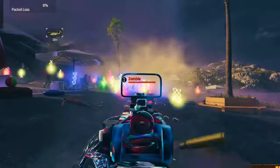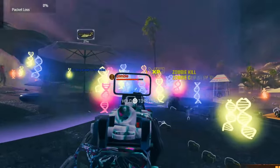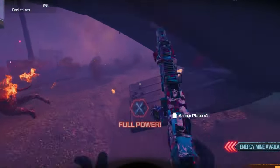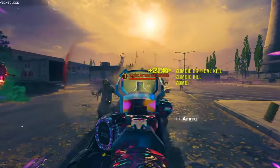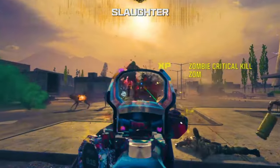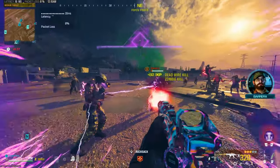Start the XField over and over again — you'll have about a minute of a wave of zombies coming at you, just slaughter them. When the chopper goes away, wait for the XField to come back in about 20 to 30 seconds, then recall it again and repeat. As you can see on screen, the XP is absolutely insane, especially if you have a double XP token active.